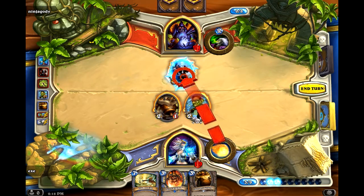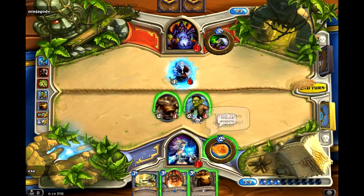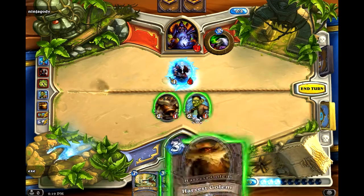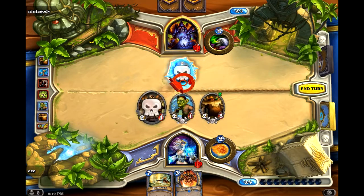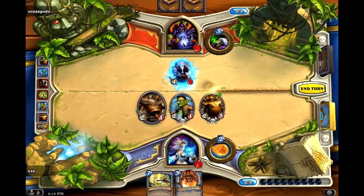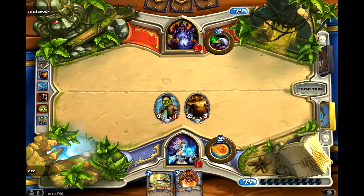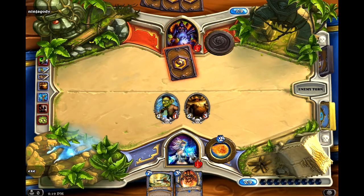I could just Fireblast him down, but should I develop my board more? I don't have a strong board really — two, four, six damage, taking him down to fifteen. I think I will drop the Harvest Golem and remove the Dark Iron Dwarf and hit him for two. Hopefully he'll think that's my only AoE and drop a bunch of small minions now. He's looking for answers. I'm not far off having him at ten health, so if I draw my Pyroblast I could potentially finish him off.